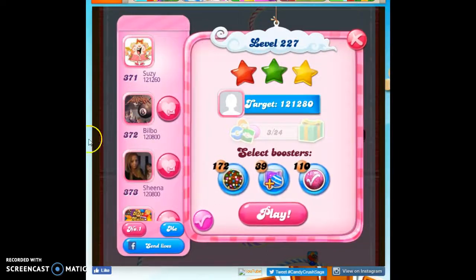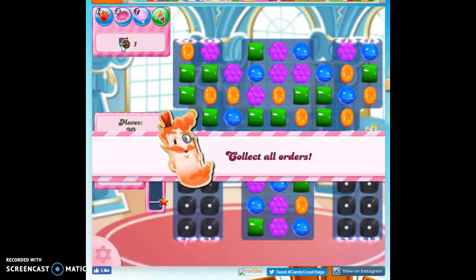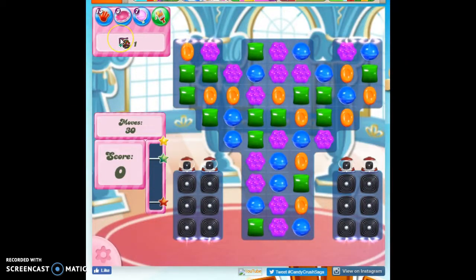Hi friends, this is Susie, your Candy Crush Guru, here to help us on the puzzle of level 227, where we have to collect one order — it's a color bomb with a wrapped candy — and we've got 30 moves to do it.